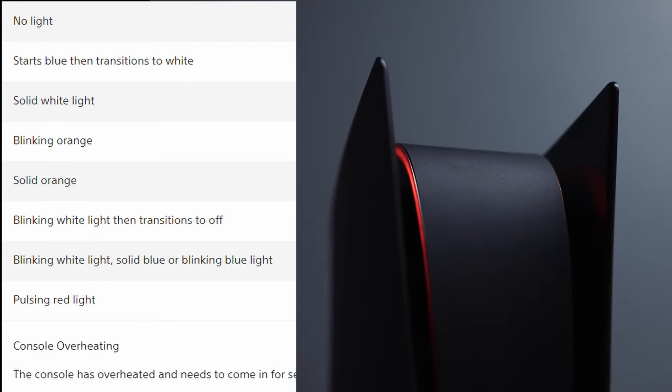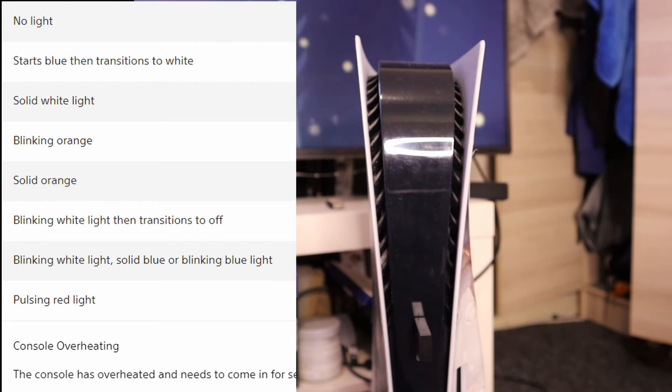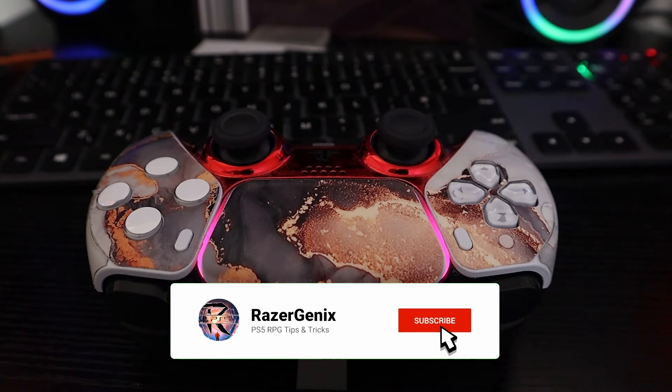Well hello there. I bet you didn't know that the PS5 lightbar has up to 8 different states and each one actually tells you what the PS5 is doing. I bet you also didn't know that the DualSense lightbar can produce the full rainbow spectrum of colours and each of these tells you something as well. In this video we'll go over every possible PS5 and DualSense colour and what they mean. Subscribe so you don't miss out on that sweet PS5 knowledge, and let's get into it.